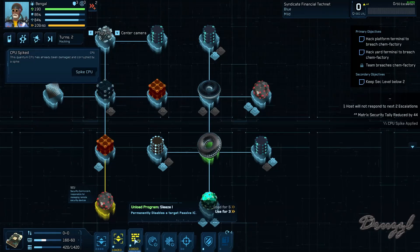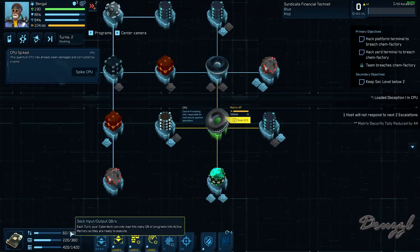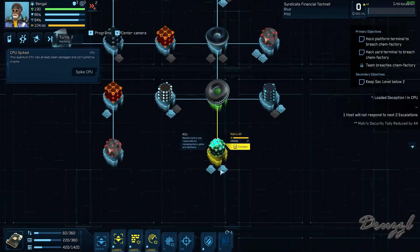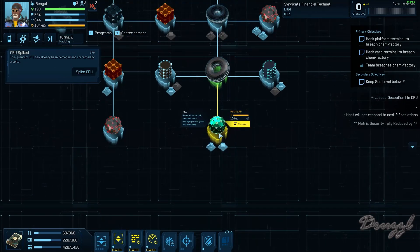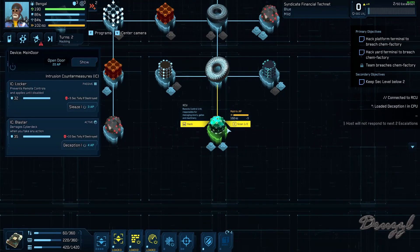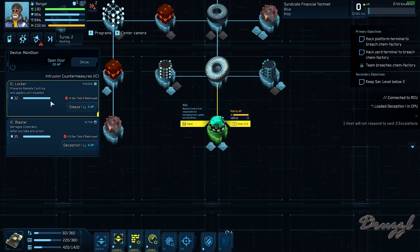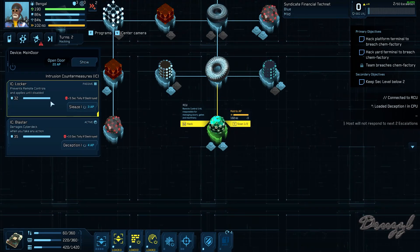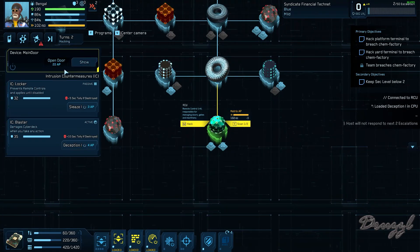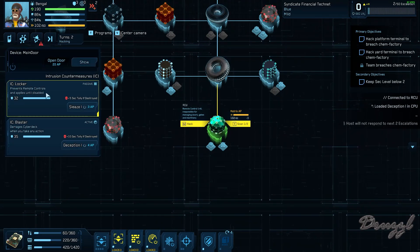For now we have one sleaze loaded, let's load a deception and let's come see what the remote control unit's going to give us. Damage cyberdeck when taking actions, prevents remote controls, and applies until disabled. Oh, this is the main door — it's 20 AP to override. Dang.